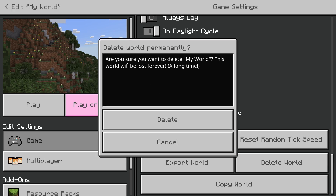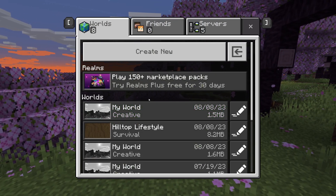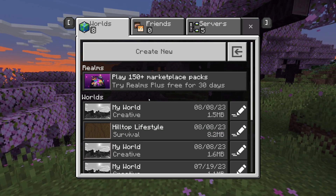To delete it, press Delete and it will say 'Are you sure you want to delete this? It will be lost forever.' Press Delete and just like that it's been removed from the list and permanently deleted. It's that simple and easy to delete a world in Minecraft. If you found this guide useful and want to see more, please leave a like.